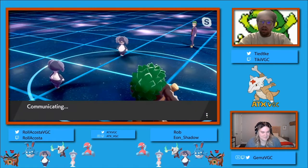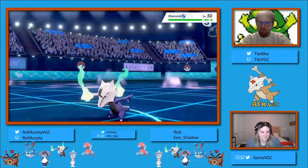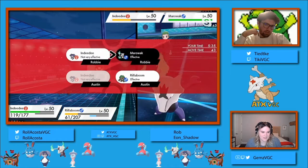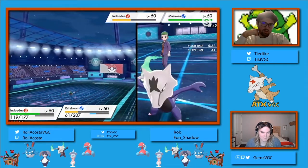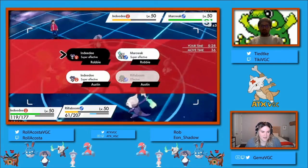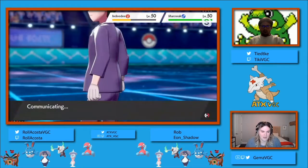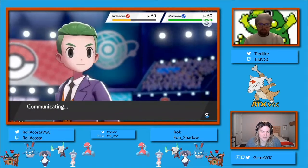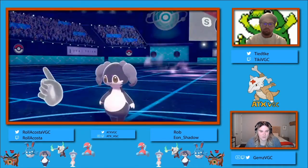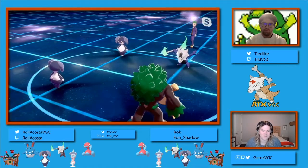So it looks pretty dire for Eon Shadow at this point. Although the Marowak does have a positive matchup with everything remaining on Rollercoaster's side of the field. If we are out of Trick Room here, presumably he could go for a Follow Me and a Flare Blitz into that Rillaboom, and hope that it can tank two Expanding Forces. But we'll see how the end of this matchup plays out.